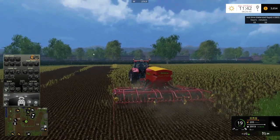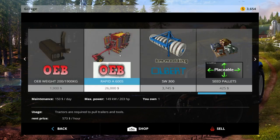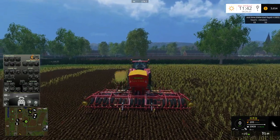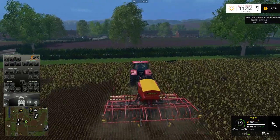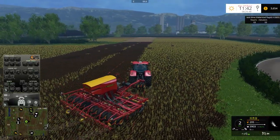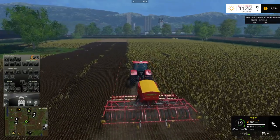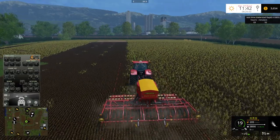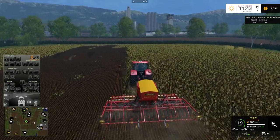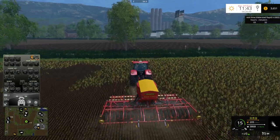Maybe I should decrease the working width a little bit. What is the working width on this — is it 6.5? That's why I was having problems. I always wonder what the proper way of seeding is, because everyone does it a little differently. In this scenario I probably don't necessarily need to do headlands, but as far as I can tell people usually do headlands after the fact. That's what I'm going to attempt here.